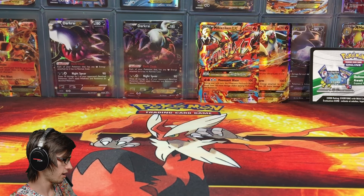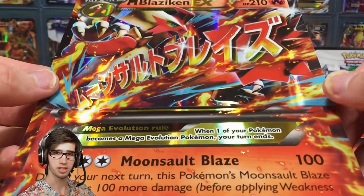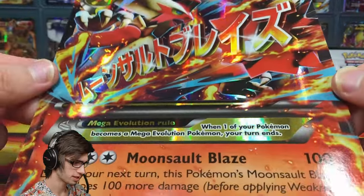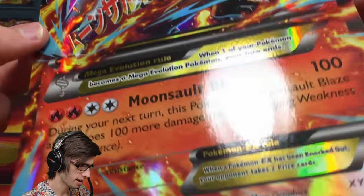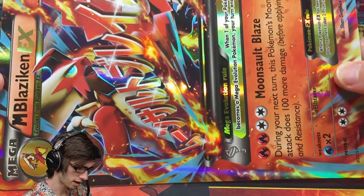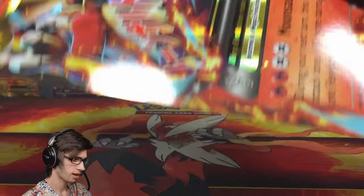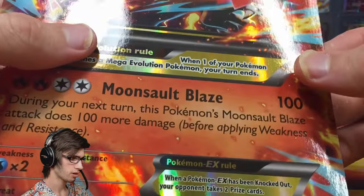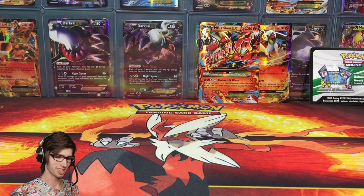We've got the Jumbo card here. If you guys watched through that fast-forward period you would have seen me snip off the plastic and it came out really smoothly after that. It's just the Jumbo of the Mega Blaziken that was inside the box. I just got a low battery warning so I'm going to quickly get my charger — actually it's right here, it's plugged into my computer.